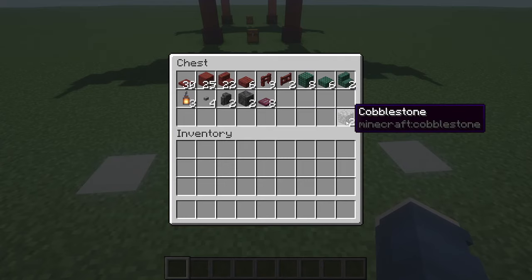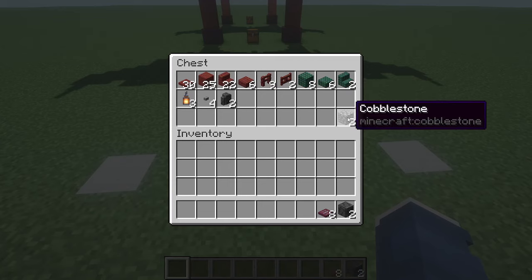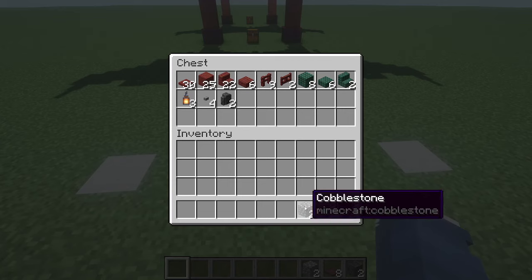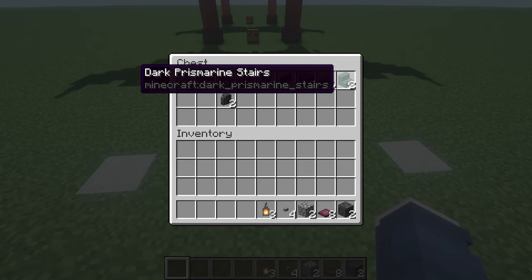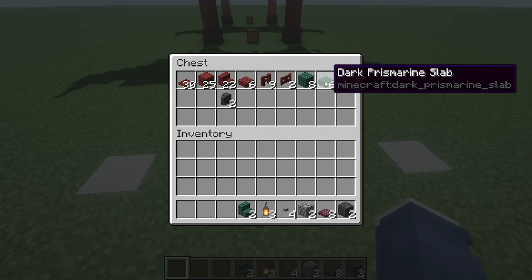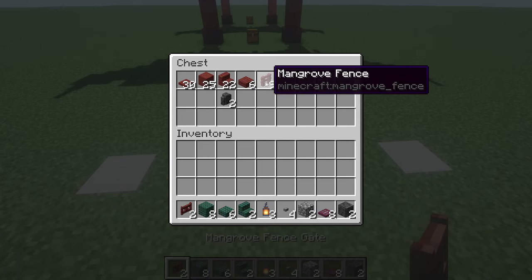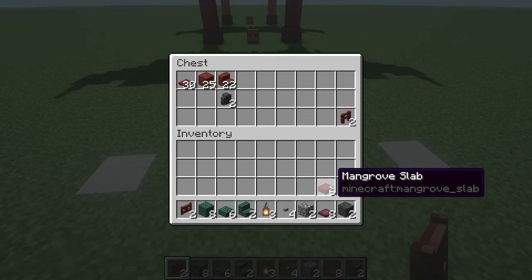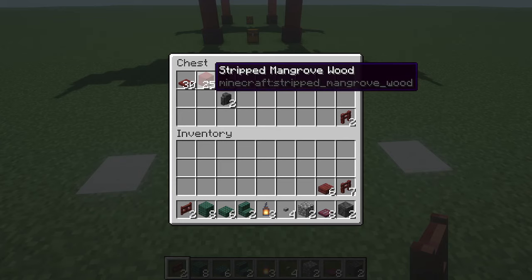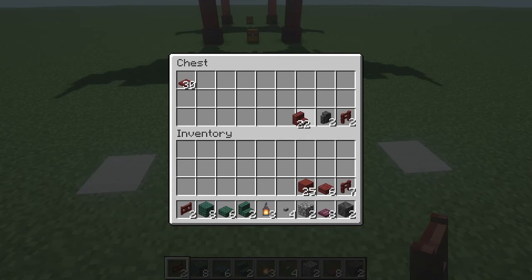Go ahead and start with your 2 polished deepslate, your 8 crimson trapdoors, your 2 throwaway blocks or cobblestone, your 4 stone buttons, your 3 lanterns, your 2 dark prismarine stairs, your 6 dark prismarine slabs, your 8 dark prismarine blocks, your fence gates, 7 of the mangrove fences, 6 of your mangrove slabs, your full 25 mangrove wood, and we'll start with that. We'll come back for the rest afterward.